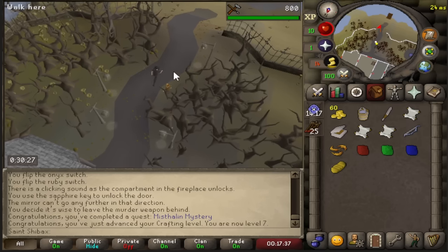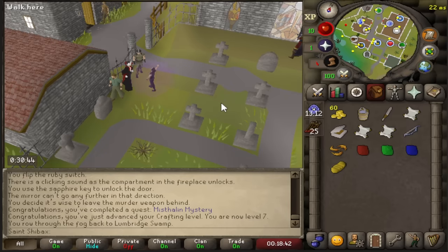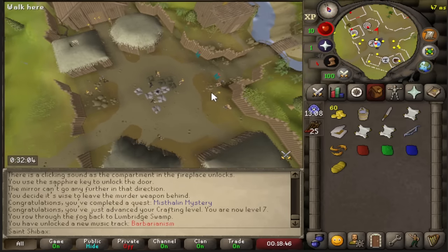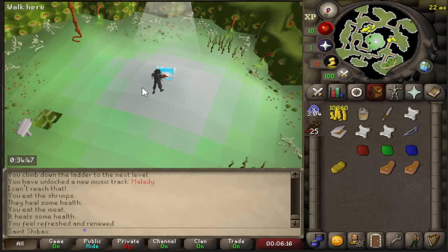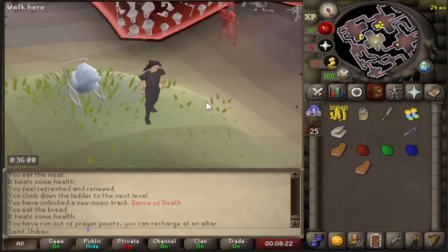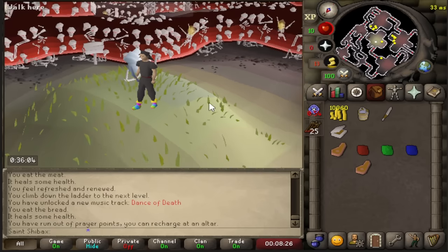Speaking of starter GP, you probably know where I'm heading next - but what you may not know is that there is a one-time free teleport to the Stronghold of Security by talking to Count Check in the Lumbridge graveyard. I grabbed some meat from the barbarian hall, grabbed all the starter cash, and of course the next piece of the fashionscape goal: the fancy boots. Already two best-in-slot fashionscape items and I'm not even an hour into the account.